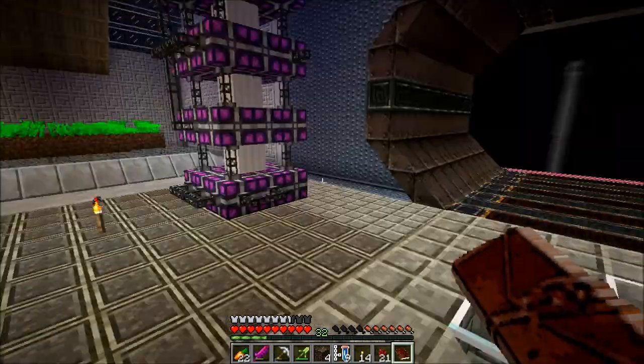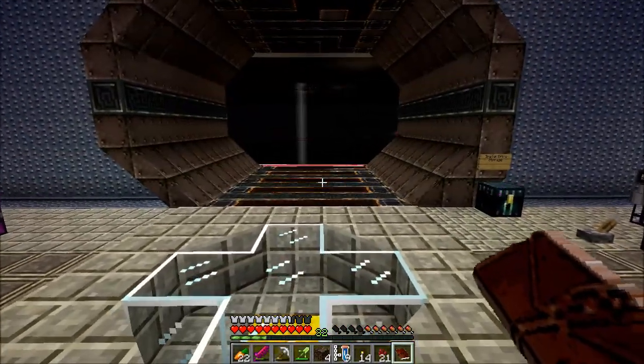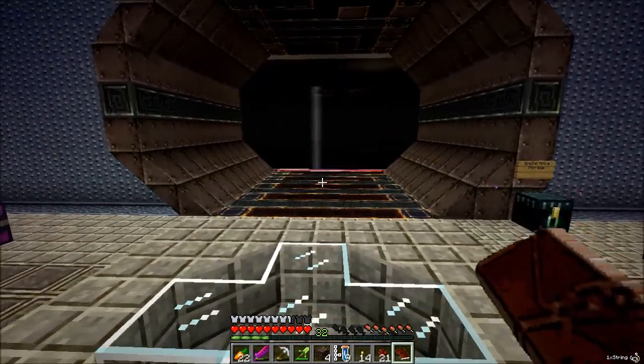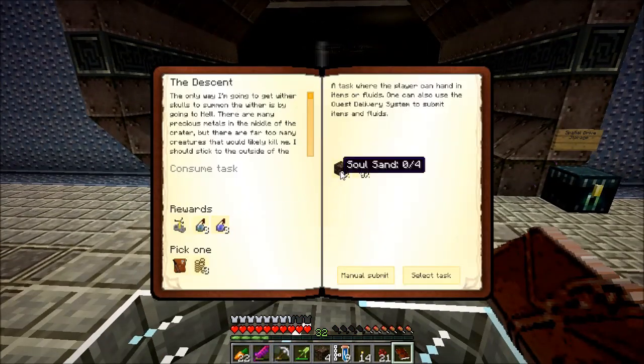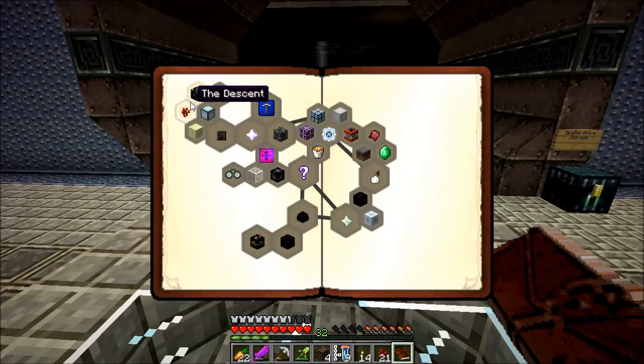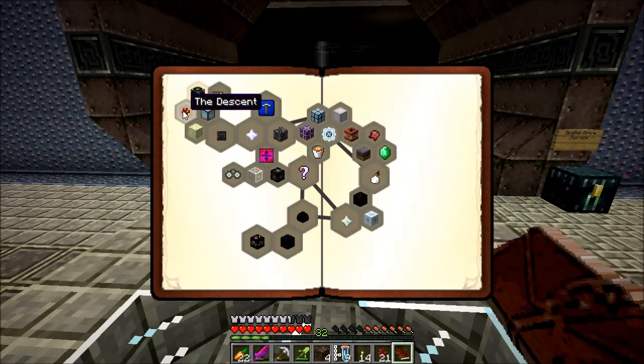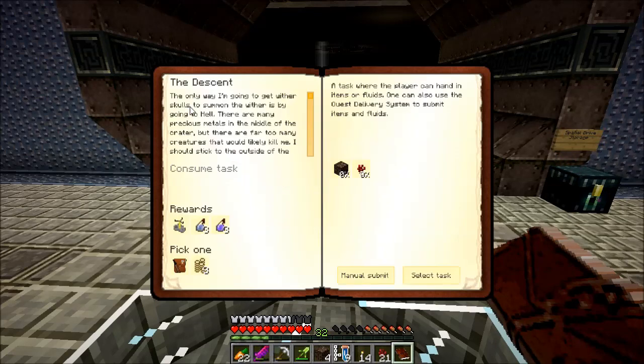This is about the end of the episode for today. We did finally get something done using the nether wart farm I've got going over there. These guys continue to pour out of the biome over there. We're finally done with 'The Descent,' which is the second one in the Hell and Nightmares questline. The descent requires four soul sand and twenty nether warts. So you're going to be able to get a brewing stand, some splash potions, and either a reward bag or nine stacks. Manual submit - done.